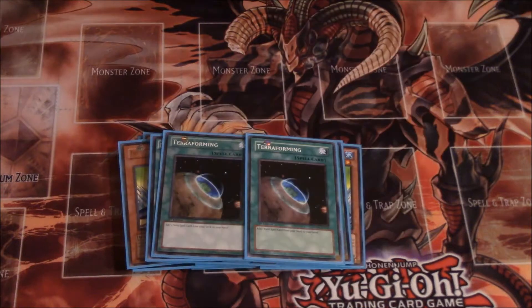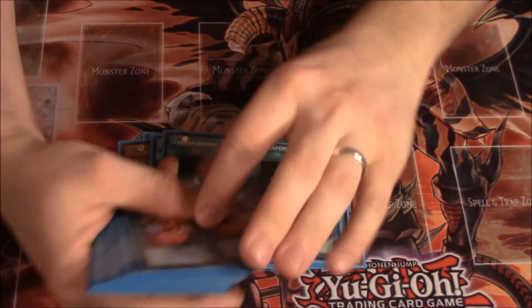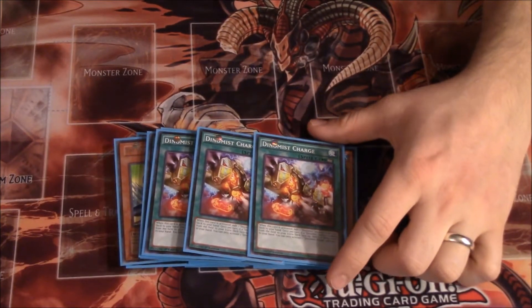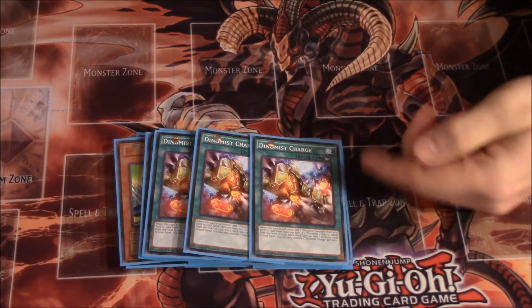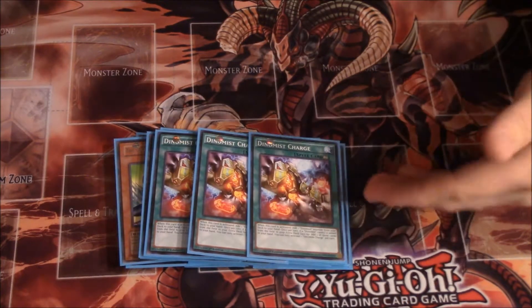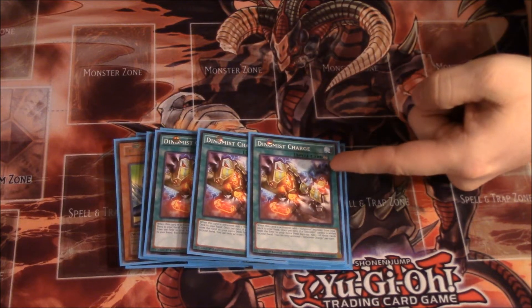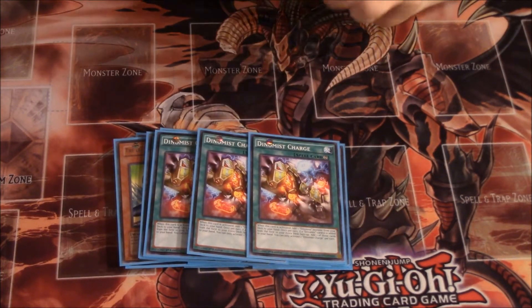We're playing Terraformings so you can get whatever field spell you need — Legendary Ocean, Legendary Fisherman setup, Powerload, whatever. We're playing three Dinomist Charge. Dinomist Charge is basically the consistency of the deck — it searches out a Dinomist monster and adds it to your hand. It also has a secondary effect that is absolutely nuts: once per turn, when a Dinomist monster would be sent from the field to the extra deck, you can add it to your hand instead. It basically recycles your pendulum scale effects, and you can also search it with Terran.